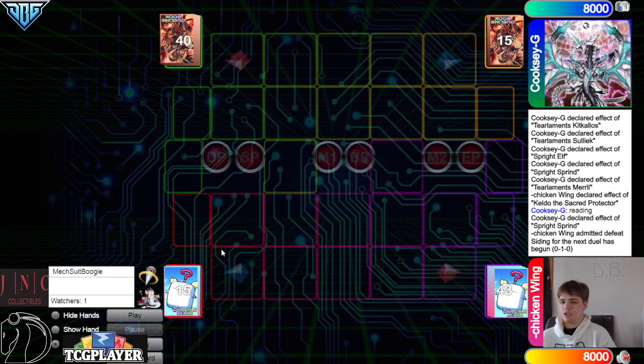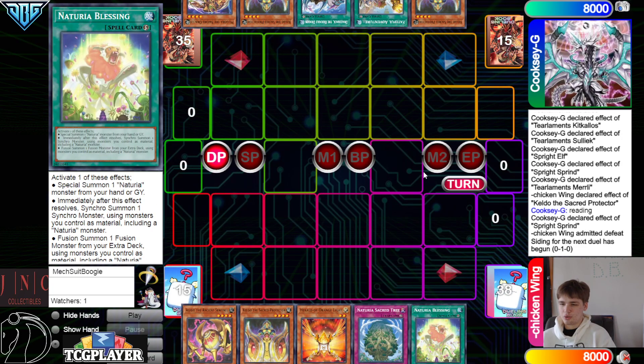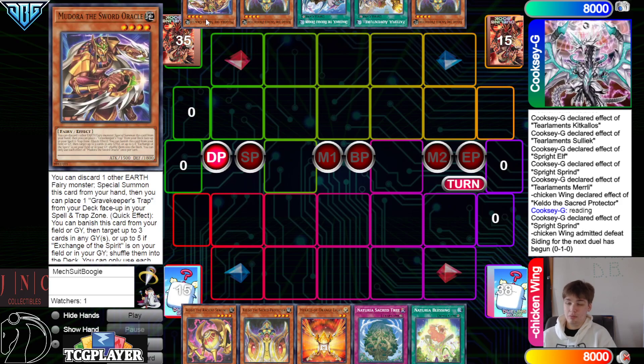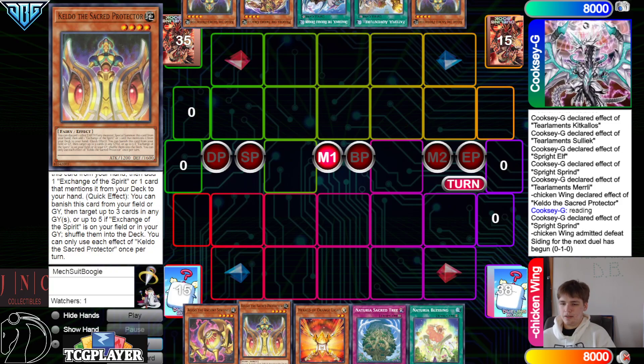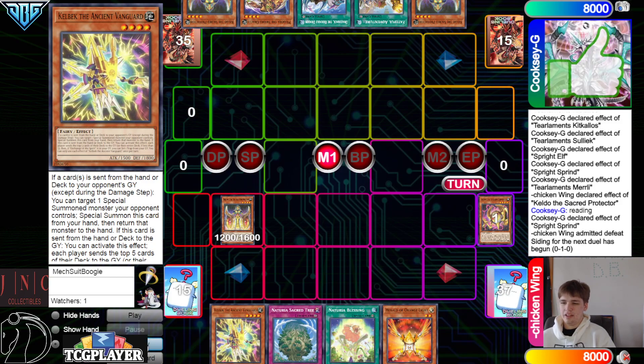We're going to see Chicken Wing go first. We got a Guido, Keldo, Orange Light, Sacred Tree, Blessing — they have Keldo, Faithful Adventure, Draco Back, Keldo, and Medora. They have a very Ishizu-heavy hand at this point. Go main phase, Keldo discard a Guido, go search Kelbeck.